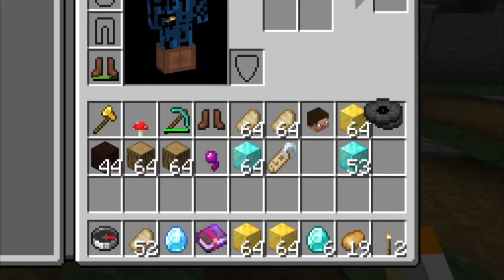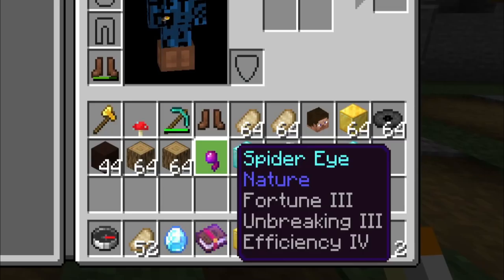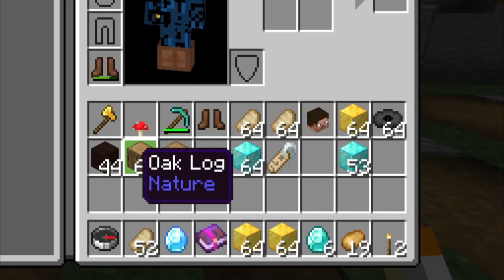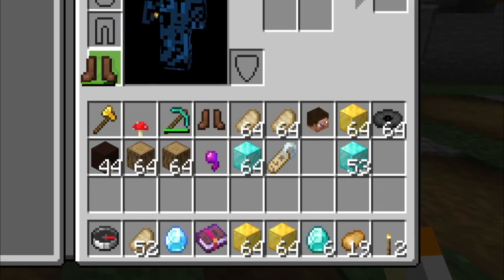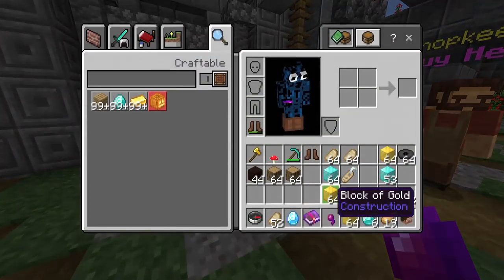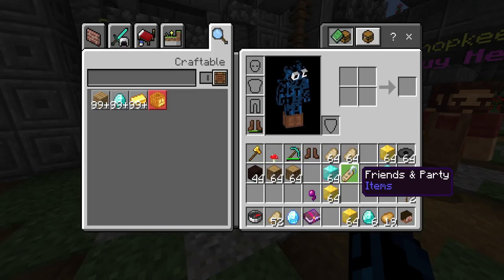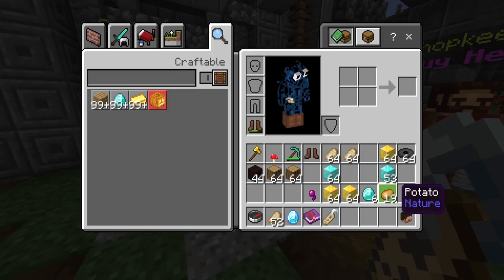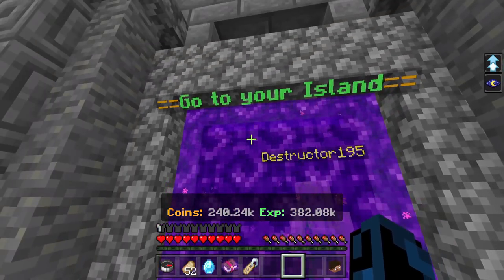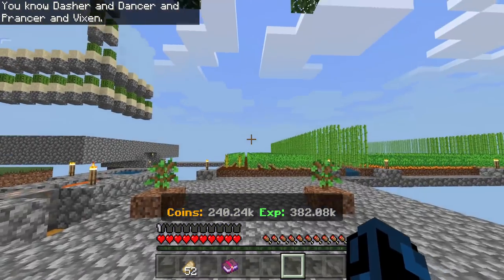Wait, why do I have 64 music discs?! I still have the enchanted spider eye... and an enchanted — wait, I think that's supposed to be there. Black terracotta. Actually a lot of things seem to be fixed. I can't take these things out of my inventory. I don't remember half of this stuff being in my inventory, but I guess we can go straight into the Skyblock island.